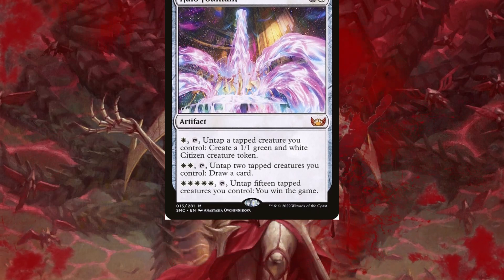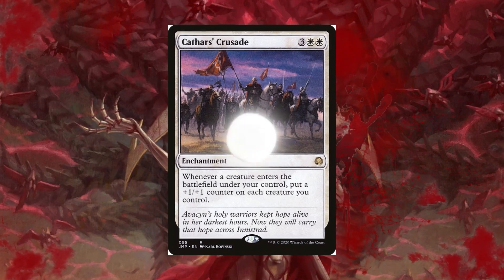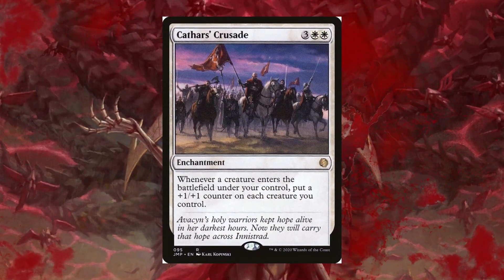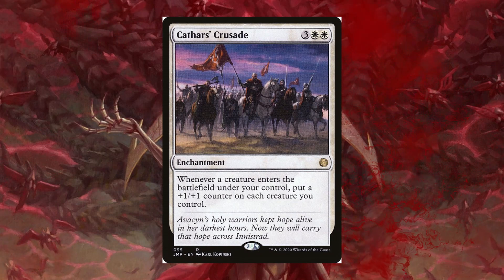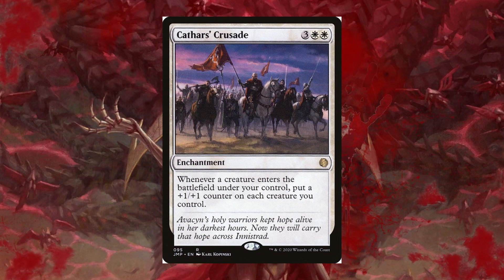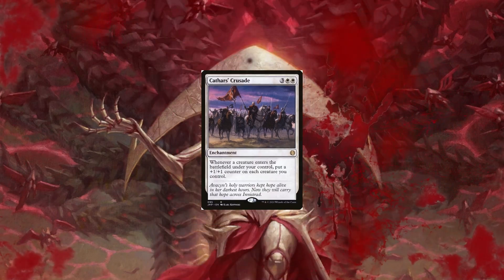Also, since a lot of our creatures are entering the battlefield, we might as well include Cathar's Crusade. Whenever a creature enters the battlefield under your control, you put a +1/+1 counter on each creature you control. Unfortunately they won't work with our incubator tokens, but we'll have a lot of Mite tokens on the battlefield where we can get a lot of value out of this. We can have a large army and on top of that make them even bigger with this spell.